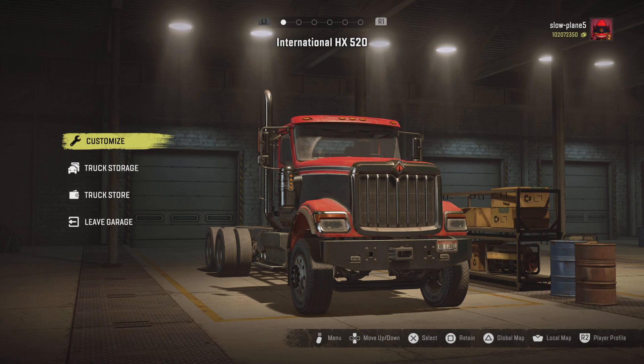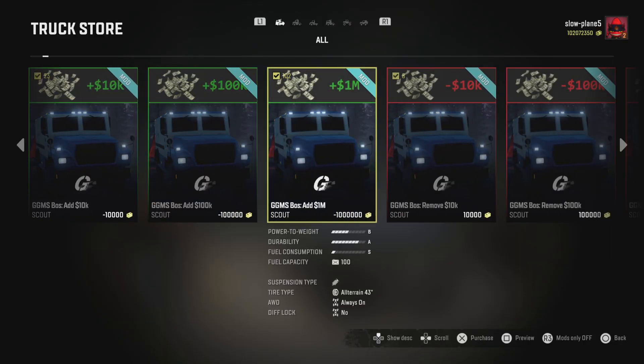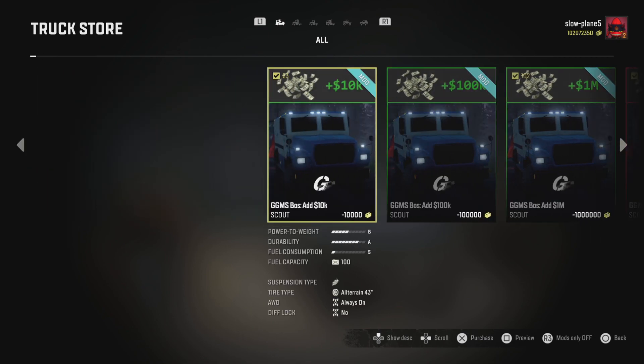So you go down to the truck store again — you've got to have the garage option first, which you've got to discover. You go to see these numbers here, and you would buy a bunch of these by clicking X, and your money would start to go up.